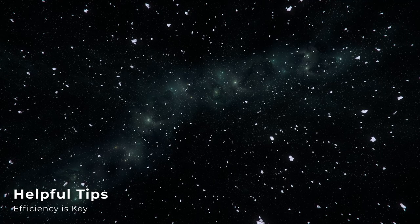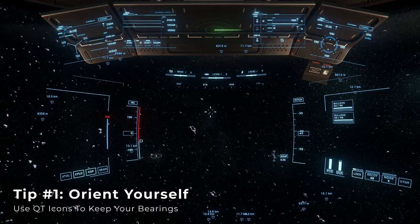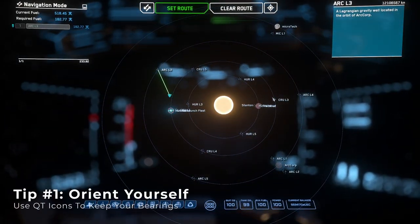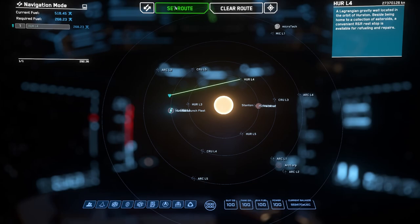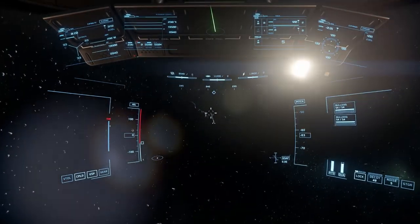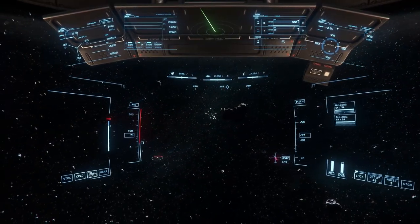Now that we've outlined the technique, it's time for some helpful tips to improve your overall experience. First, set a quantum travel marker on the opposite side of the system and use that indicator as a general marker that you always head towards. This helps you avoid doubling back on previously scanned areas, and by selecting a point that gets you close by the star, you'll be heading towards the mostly dark, unlit sides of the asteroids.